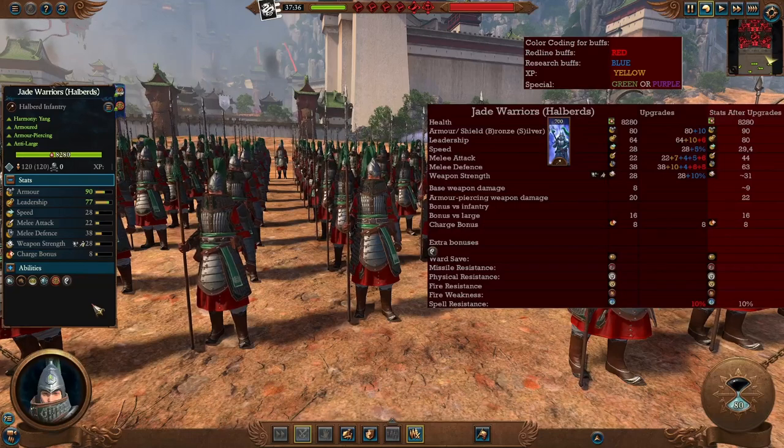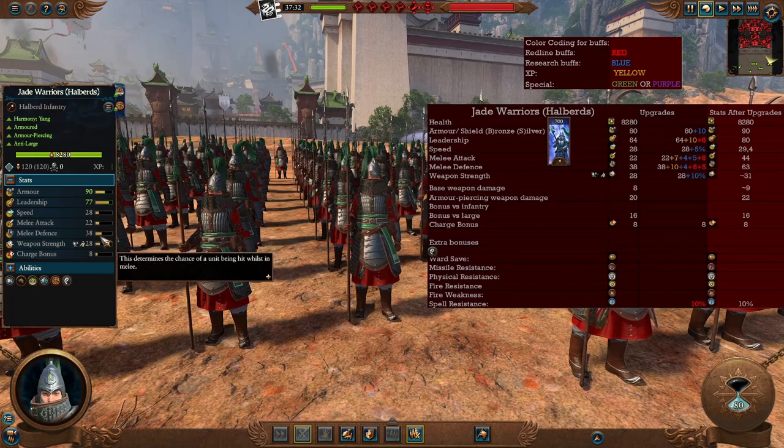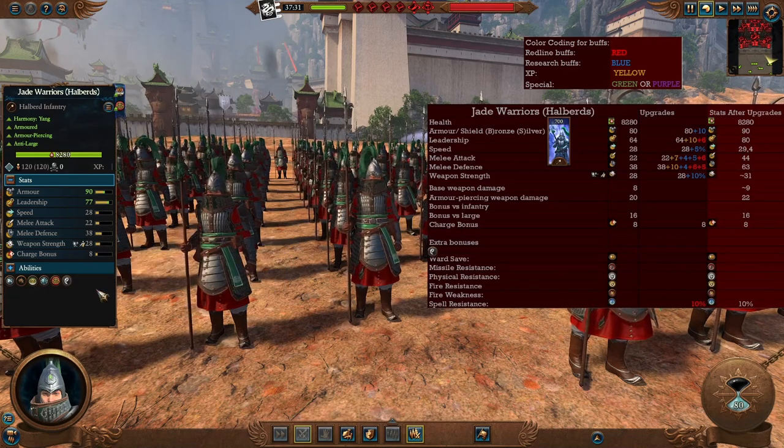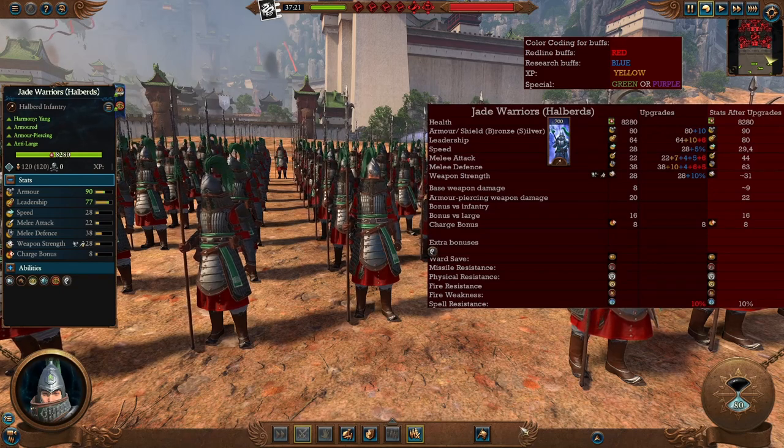The Jade Warriors with Halberds are essentially an anti-large and armor-piercing unit — much better in offensive capability, still with low melee attack, but better melee defense. They lack the shield but still have decent armor, so they're quite resilient. They're mostly for use against large targets, monsters, cavalry, and single entities. In the late game they reach 44 melee attack and 63 melee defense — really good stats — so they become much better at holding and you can use them well into the late game; just keep them away from enemy missiles.